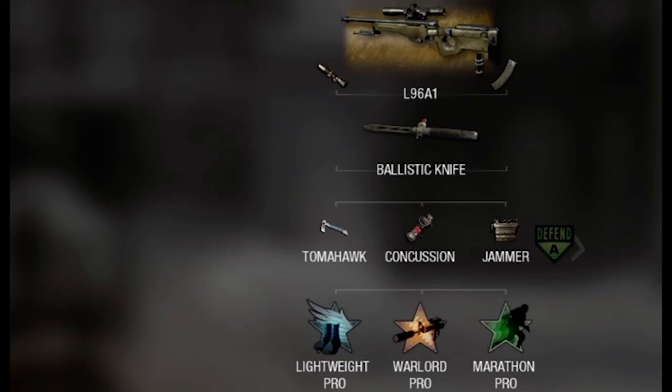For the third and final perk slot, this one is really all up to how you plan on playing. In my specific situation I like Marathon, because I hate having to re-click the left stick to sprint again when I get tired — it interferes with my rush. With Marathon Pro I can just rush in the whole time. If you don't have Marathon Pro, you can use Ninja Pro, because Ninja Pro is extremely useful especially against sound whores. If they're sound whoring and using a motion sensor, you just jam them with the jammer and use Ninja Pro — they can't hear you and they can't see you on their motion sensor.